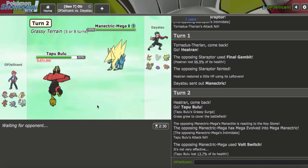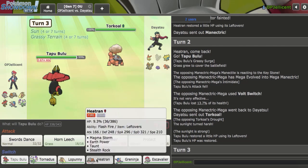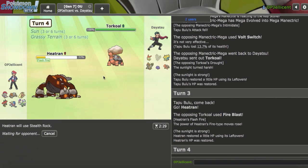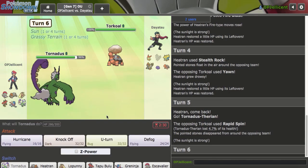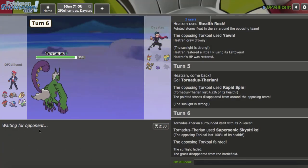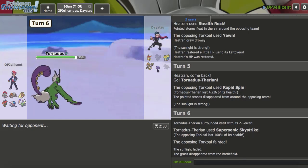That's a bit tough right here — they're going to be able to Volt Switch out. Z-Celebrate Victini could be an issue from this position. But they bring out Torkoal, okay. I want to get Heatran in before hazards go up, so let me bring this out. If they get up Rocks I want to get mine. They go for Fire Blast — even better. Let's get those up as they Yawn me. Rapid Spin — I'll go Tornadus. Let me just click Z — it's a very safe click. Even damage on Manectric is really nice for Mega Lopunny and Greninja.